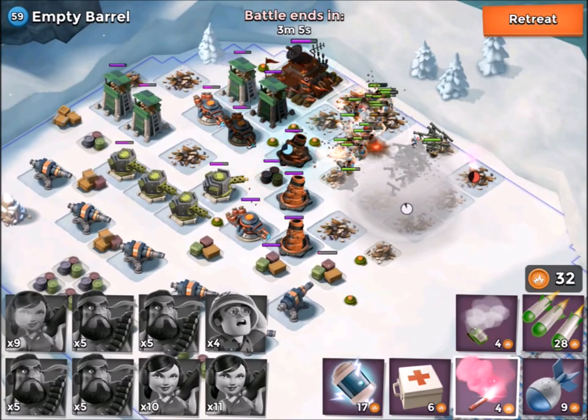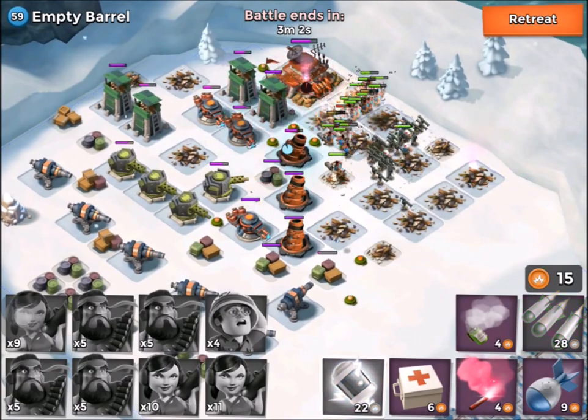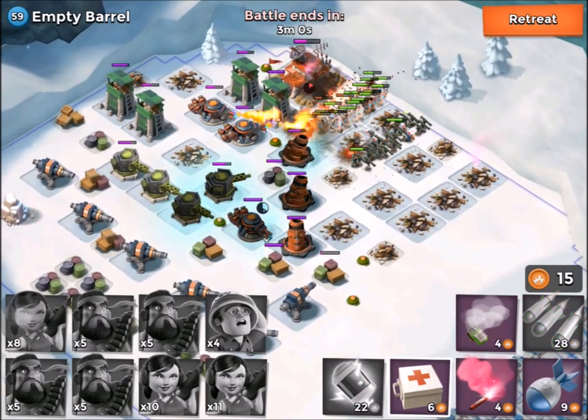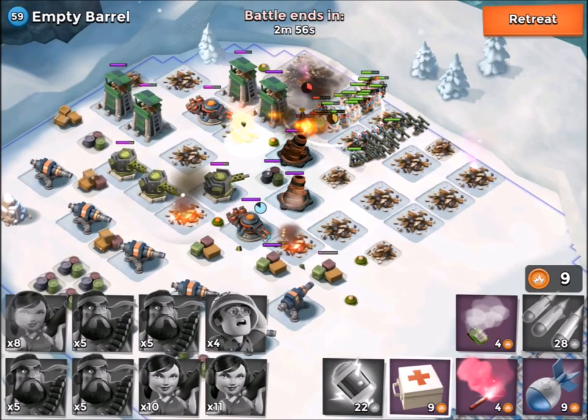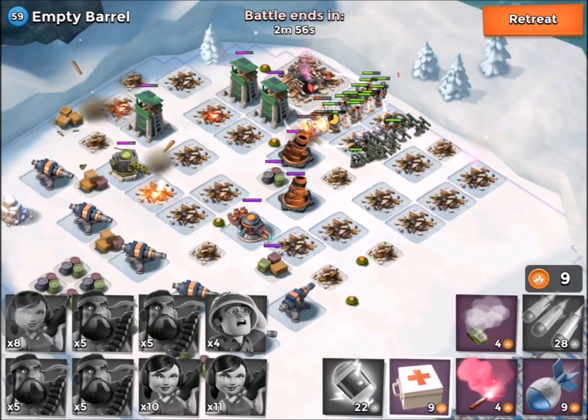We'll drop another shock in there to try and keep us safe from those mortars. We're heading in towards the headquarters now — we're going to drop another shock on those mortars to try and keep us protected. We'll drop a first aid kit on our heavies to try and keep those in good shape. And there we go, we are down.